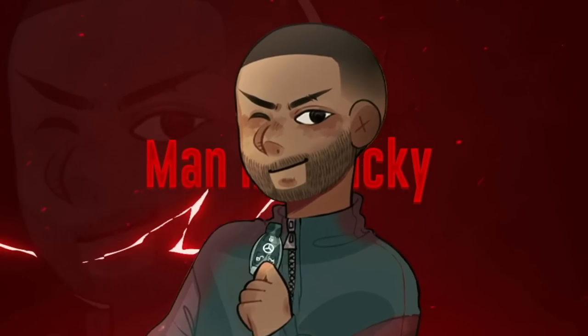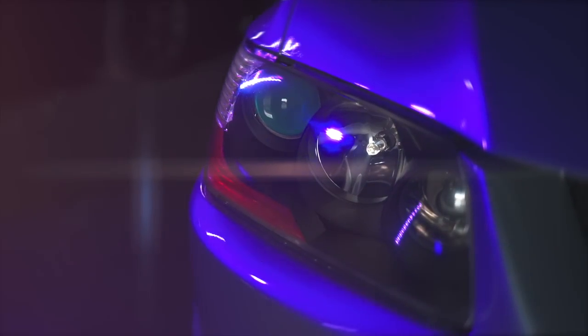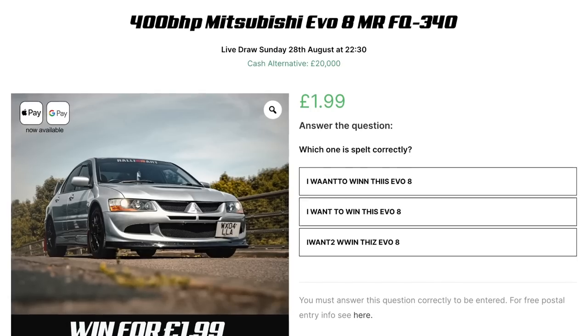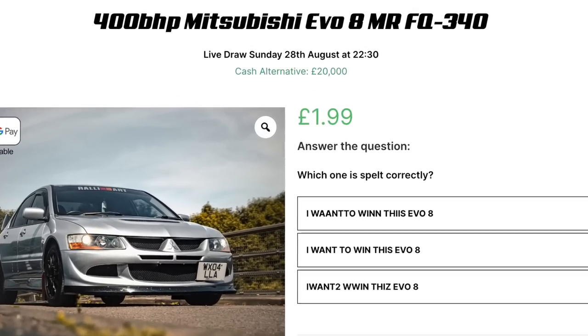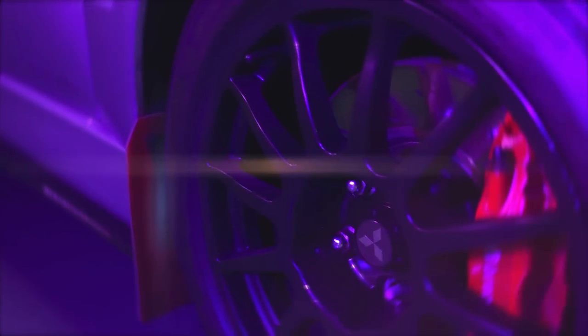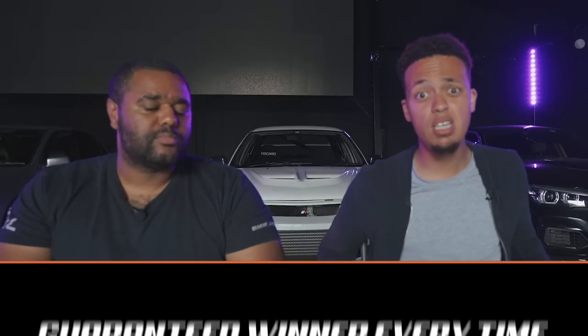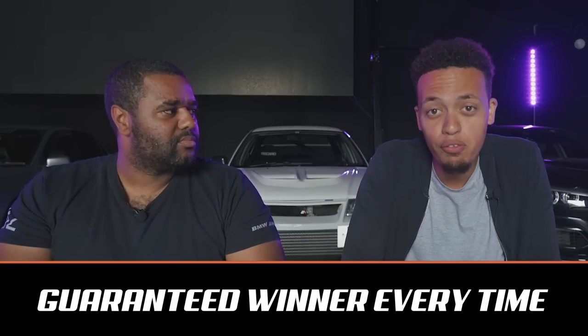This week's competition is a Mitsubishi Evolution 8 FQ340 running around 400 horsepower. Someone will be winning it this Sunday for £199 — head over to the website, ticker link in the description. Serious car: Mishimoto bits, Ralliart seats, Ralliart short shifter, close ratio gearbox, uprated intercooler. It would wipe the floor of new A45s and RS3s. Serious car — £199.